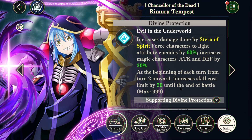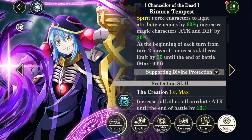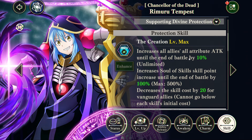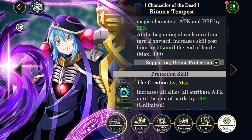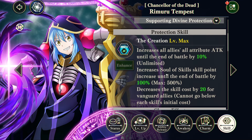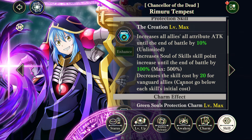Brief overview: Protector Rimuru raises your skill cap, which means you can hold more and more skill points — which means you want orbs that give you a lot of skill points. His actual skill stacks elemental attack on anybody, so that's very generic. No matter who you bring, you're going to get some sort of elemental attack buff. And he's buffing green orbs with soul of skills — skill point increase by 100 — so every time you use Rimuru, any green orb will give you more skill points. He is also resetting skill costs.